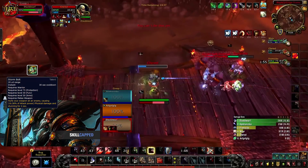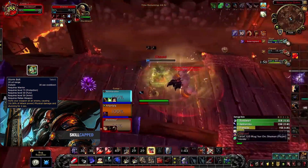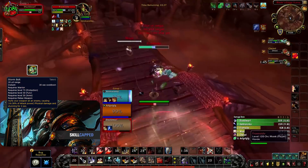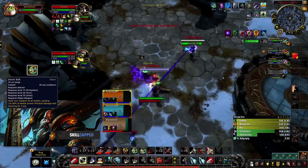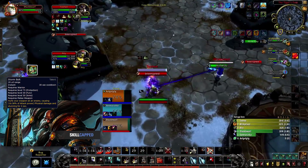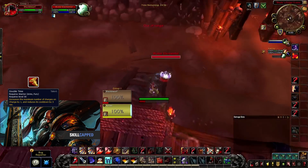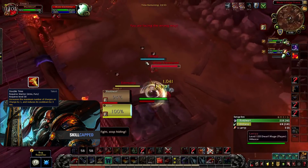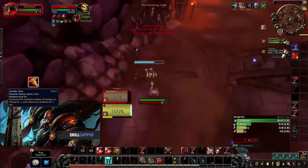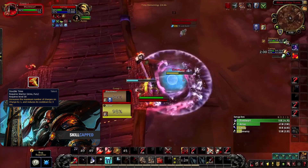Storm Bolt is the most desirable talent in this row. Having stuns is key to winning a lot of matchups when used offensively. It can also be used to negate or stop damage, sometimes even force trinkets, making it the most powerful choice in this row. Double Time can still be great when you don't need the stun and want increased mobility to reach targets such as druids, mages or hunters. Be careful to speculate though, as against certain comps the use of Storm Bolt may still be better.